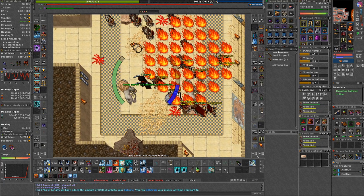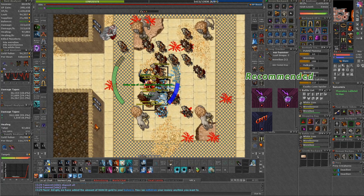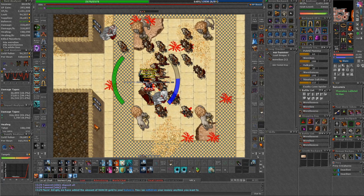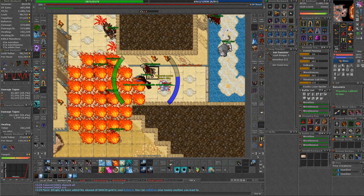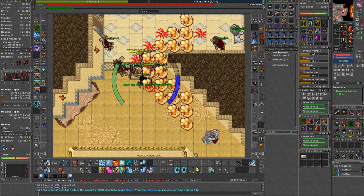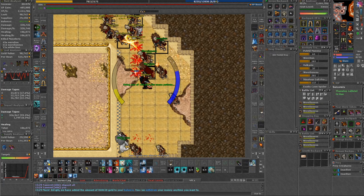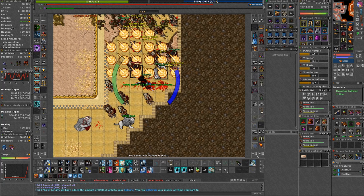I am wearing the usual imbuements: 2 times mana and 1 critical. I also imbued my backpack, which will drastically increase your hunting sessions. Even though it's an extra cost, don't worry about the money as you will get that back in no time. If you still have questions, feel free to ask them. If you liked the video, hit the like button and show your support by hitting the subscribe button. Enjoy the rest of the video, and I'll see you in the next one. Stay safe.